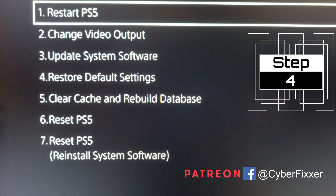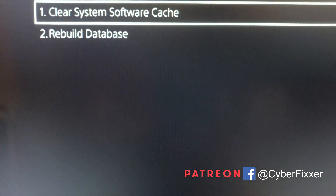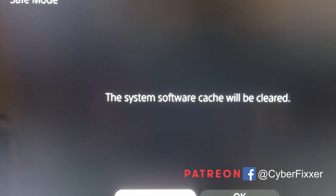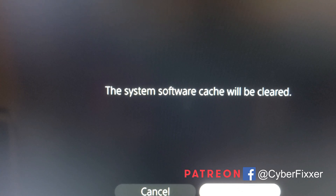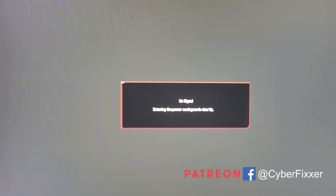Go down to step number five: Clear Cache and Rebuild Database, then select number one, Clear System Software Cache, and press OK. Then just wait. Once this starts, it's going to shut the system down and start clearing the cache on its own. Just wait until it does what it needs to do.